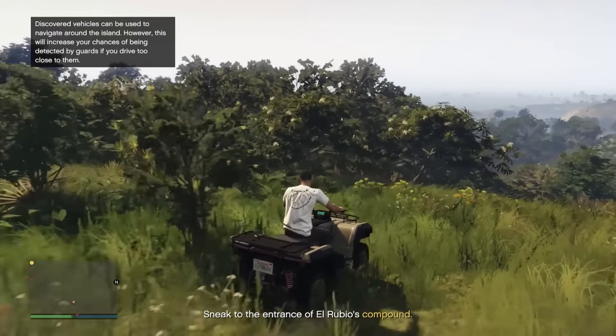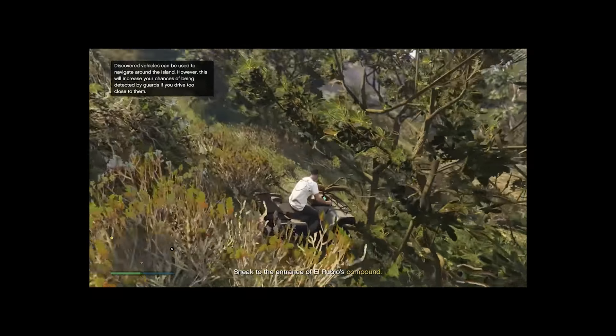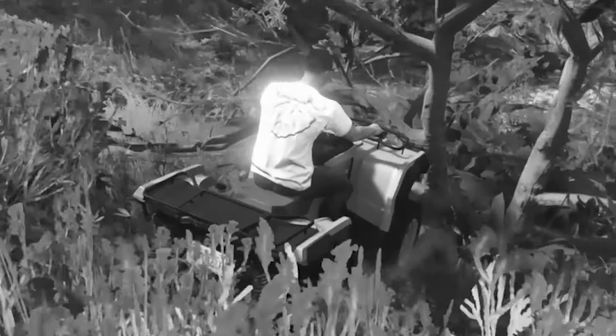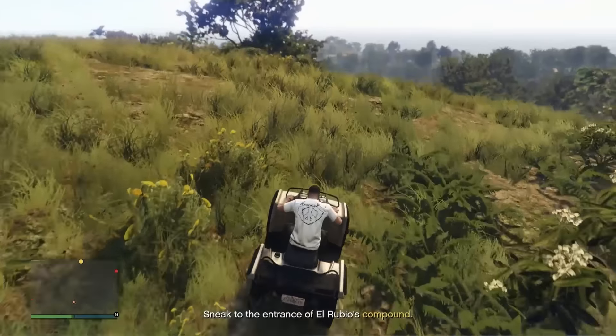Make sure that guard doesn't see us, because he's about to turn around. Drive slowly, try not to run into any bushes or anything. This ATV is really not handling the ground as well as I thought it would, but that's okay.